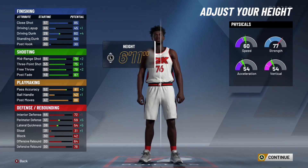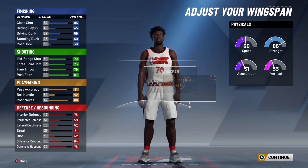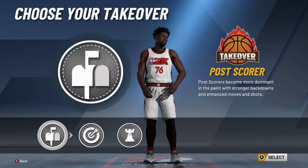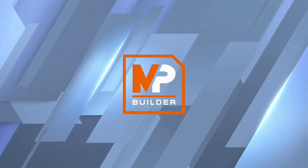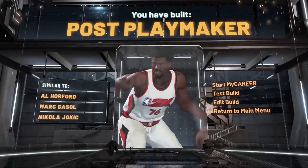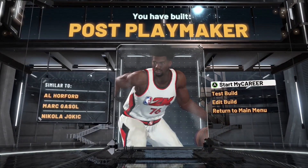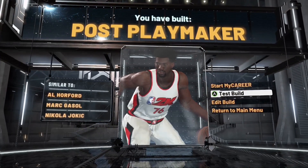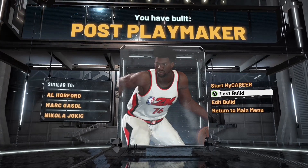You want to continue — for mine I click defined. Once you see it up here, having too much weight takes away too much. Go with 6'11". The takeover is post scorer. You'll have built a post playmaker comparable to Al Horford, Marc Gasol, and Nikola — I'm not even going to try to say that name.